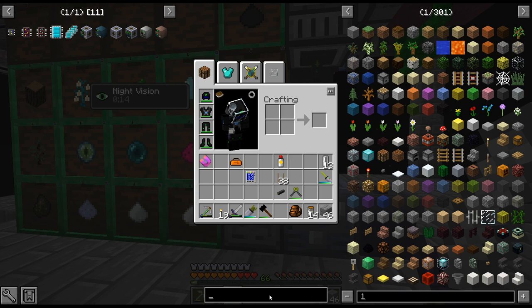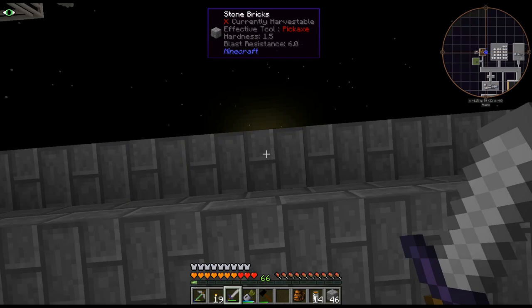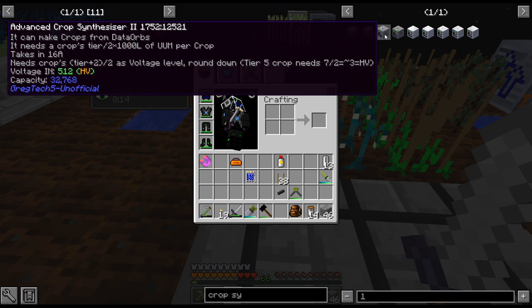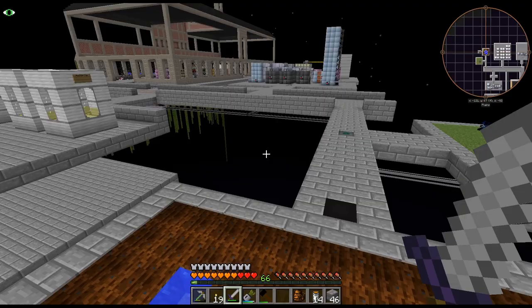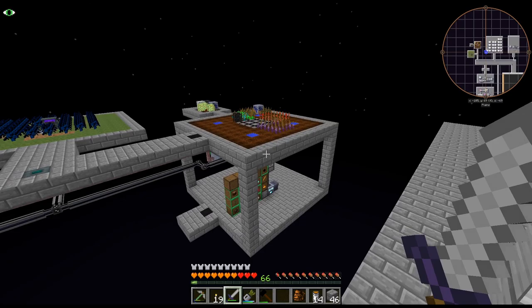Still need to do the water, or oxygen and hydrogen. The crop synthesizer needs tier plus 2 divided by 2 as voltage level. Tier 3 is HV, so tier plus 2 divided by 2 is 4 — I would need an EV synthesizer for that. And these things are no joke. So yeah, I can't quite do that yet, but we will. I wanted to get prepared, which is why I wanted to level up to get these stats.